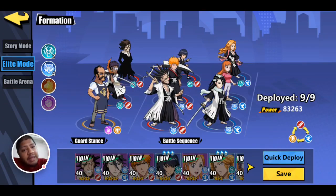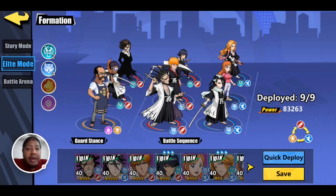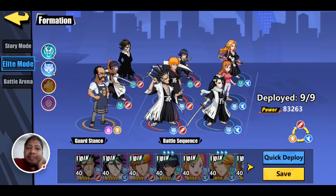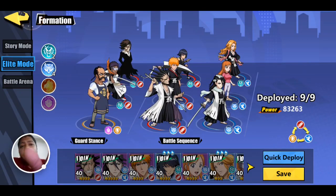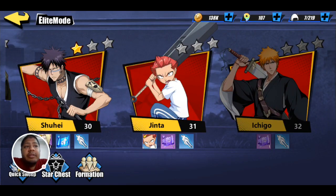Save all of your rage attacks till the end, because at the end of however many waves there are — two or three waves — you'll have to fight the main character for that level, and the elite bosses are usually a bit stronger.